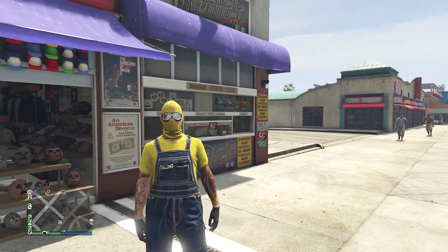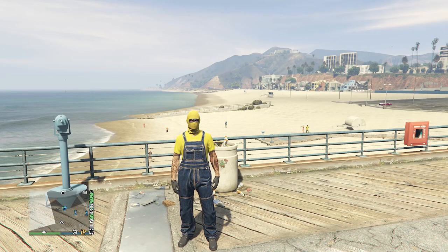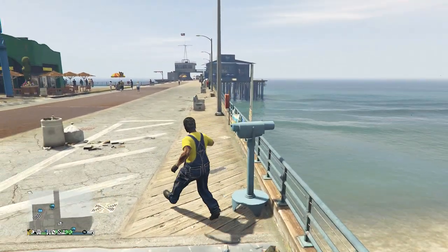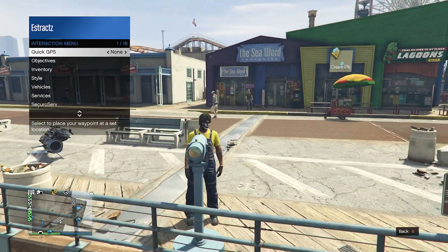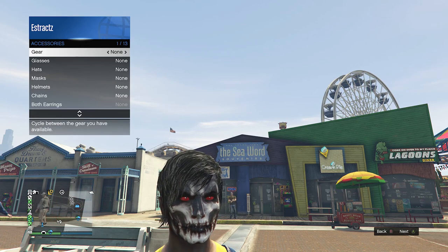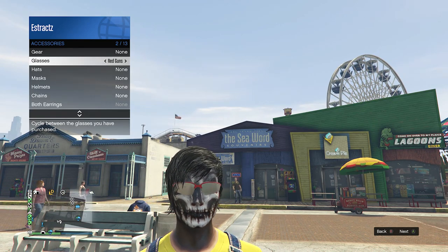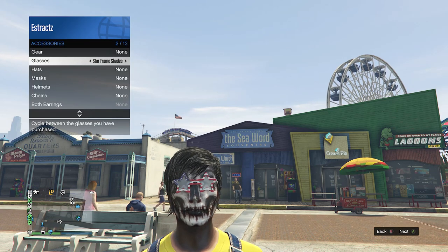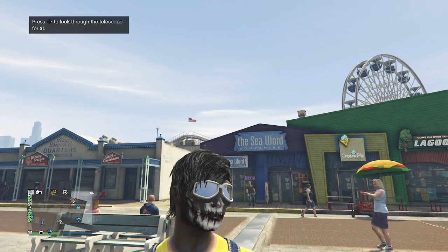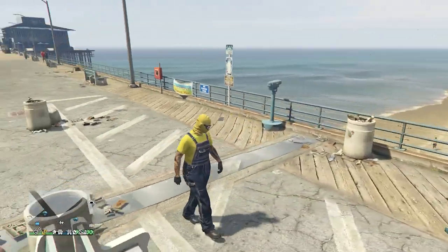Now we're going to merge the goggles over to this mask, so you're going to want to head over here to the pier so we can do the telescope glitch. Whenever you find a telescope on the pier, run past the telescope like this, hit right on the d-pad. You'll see that your character glitches where their mask does come off. Now pull up your interaction menu, scroll down to style, click on style, scroll down to accessories, click on accessories, and scroll down to your glasses. Scroll through your glasses until you find the black outlaw goggles — they look like these with the white outline. Go ahead and put away your interaction menu, walk away from the telescope, and you will see that the goggles do transfer over to the mask just like this.